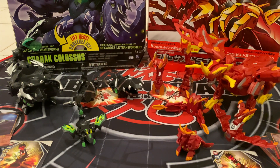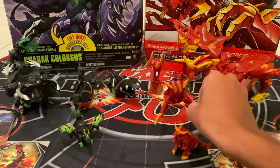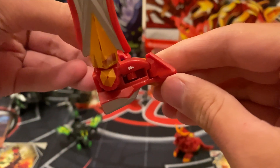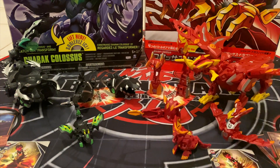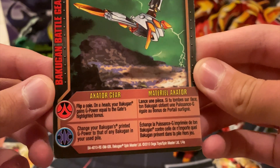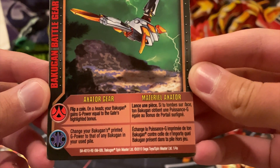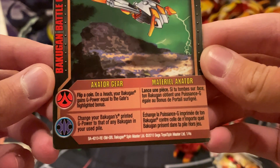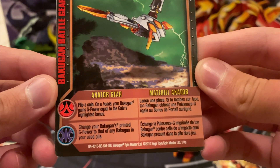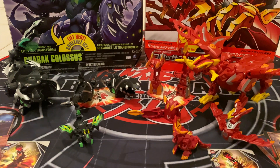Now let's start with Dragnoid Colossus battle gears. The first one is Axator Gear — it is a silver battle gear with a printed G power of 80 Gs. The reference card for Axator Gear: for the Pyrus rule it says flip a coin — on heads your Bakugan gains G power equal to the gate highlighted bonus. For Aquos rule it says change your Bakugan's printed G power to that of any Bakugan in your used pile.